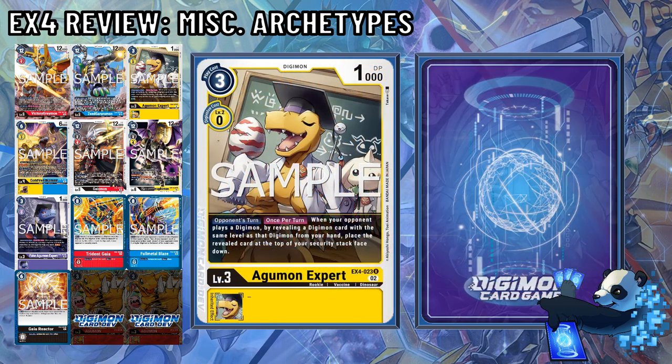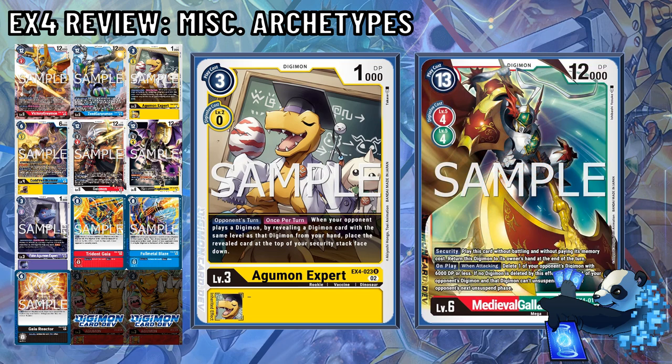Agumon Expert also makes a return as a yellow Digimon. For 3 memory, or 0 to evo into, it has an opponent's once-per-turn effect that when your opponent plays a Digimon, by revealing a Digimon card with the same level as that Digimon from your hand, you place the revealed card at the top of your security stack face down. I personally haven't seen this card in any meta decks, and with the fact that yellow tends to run more options than Digimon, it's hard to justify putting anything into the security. Funny enough, even with Medieval Gallantmon, it's in the wrong colors.